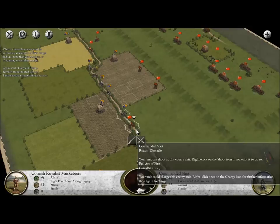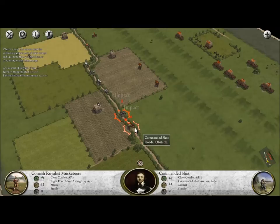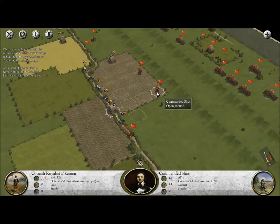First things first, we want to make sure that these guys get off our back. I'd love to actually go ahead and charge the enemy here, which I think I might do. I'm going to go ahead and actually lead a charge against these musketeers here. It was pretty even, as you can see - very indecisive there. Like I told you guys before, this is one of the first battles of the English Civil War.